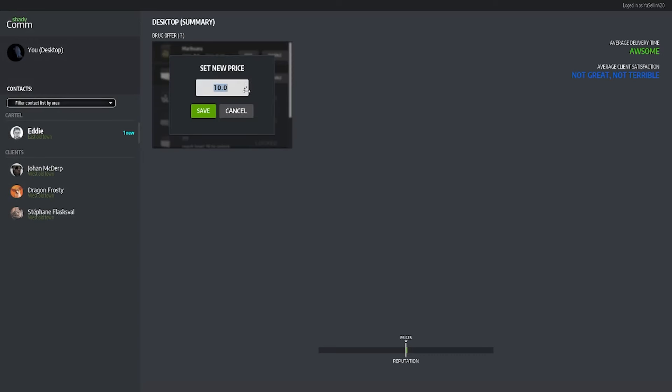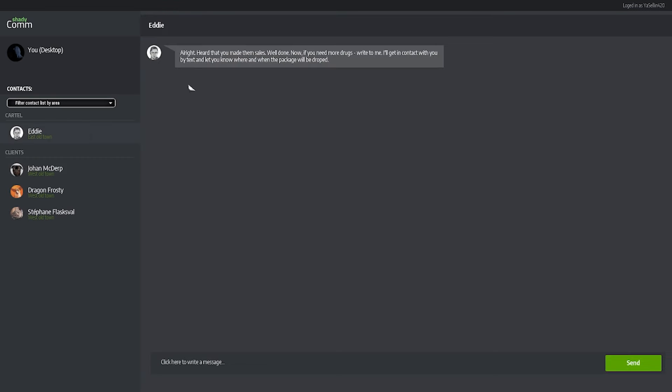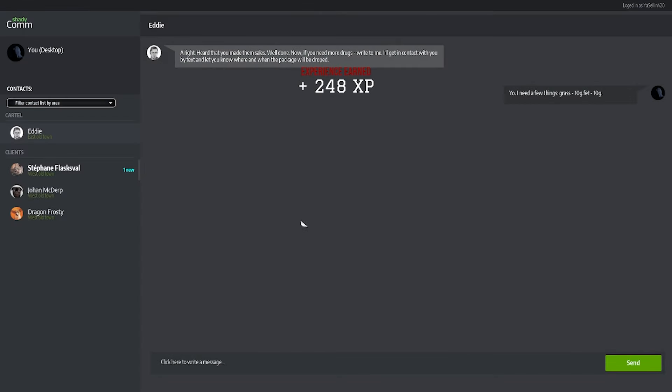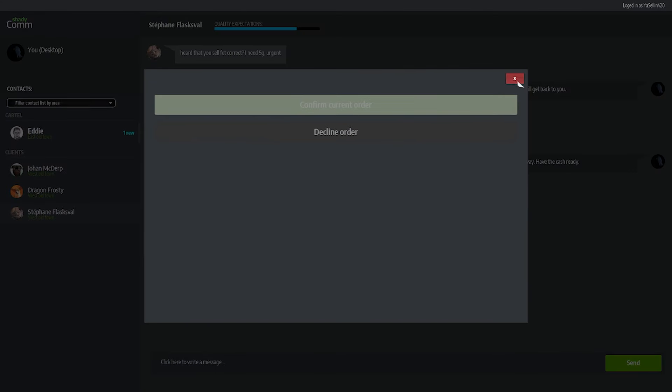Hide some stuff in the cupboard. Eddie stuff — let's set our sales price. Make it $12 — may affect sales. Okay too high. $11? We might have to deal with double the price. $13 — nope. Heard you made some sales, well done. If you need more drugs write to me. Make a new order — we want some marijuana. $8? We can only do 10 at minimum. That's the minimum we can get from him — order. 248 experience. She wants some — 8 grams awesome.